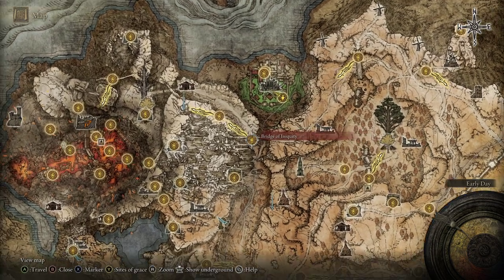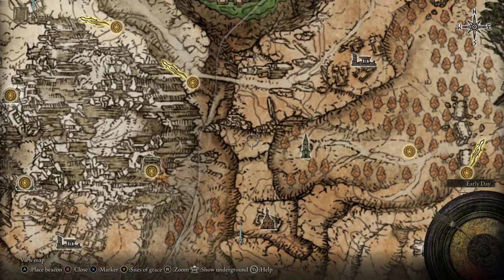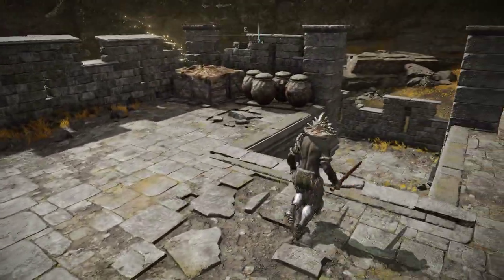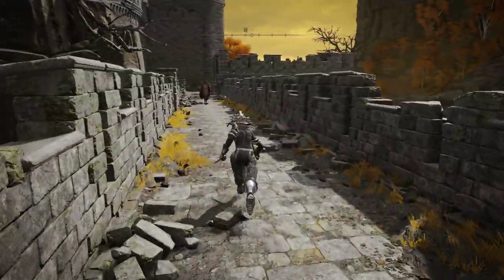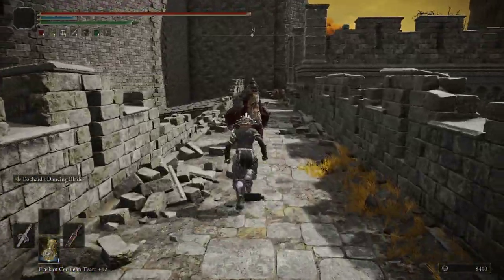To get to this spot, head to the Bridge of Inequity, go down this way, hop down — there's a spirit spring over here — then down to here and up this way to the grace. Once you have this grace, head back over this way. There are going to be some depraved perfumers along the way, but we'll just ignore them.